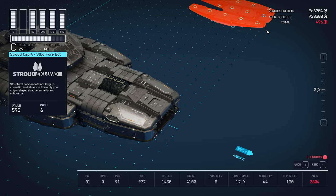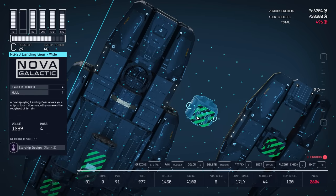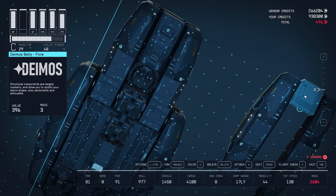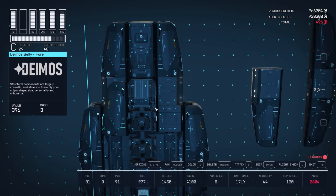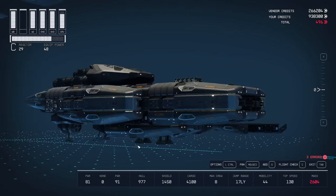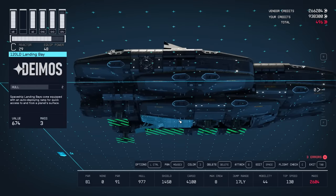Moving on to the belly, I have two NG-20 landing gear in the wide variant — just cycle through them until you get to the wide one. I'm going to put the forward-most one on the Deimos Hull A, and the other one right behind it flush with the landing bay. Up in front of the first landing gear and directly under the reactor, I put a Deimos Belly 4, and then to either side of that a Stroud Cap A, all in line with the first landing gear. Back behind those two Stroud Cap A's we have two regular Stroud Cowlings with the curve and lights on the outside, and on either side of the landing bay two more Stroud Cap A's — creating a really nice silhouette flush with the landing bay.